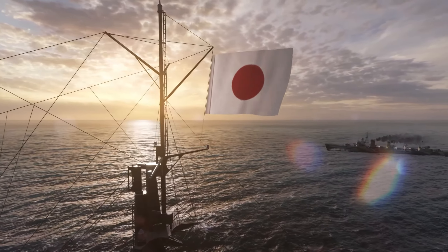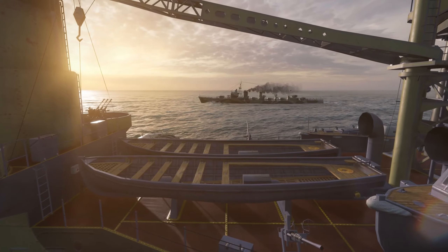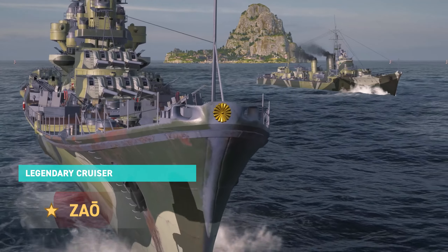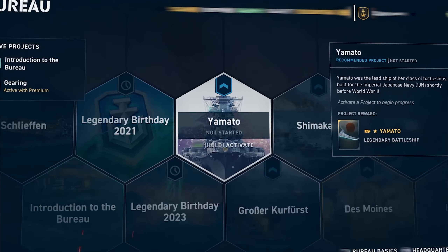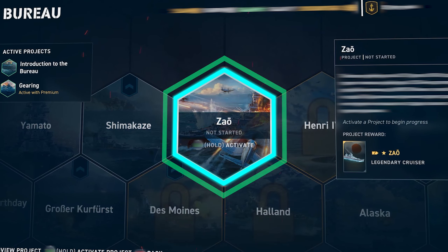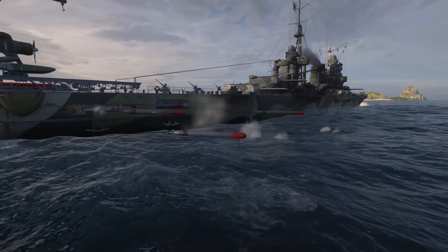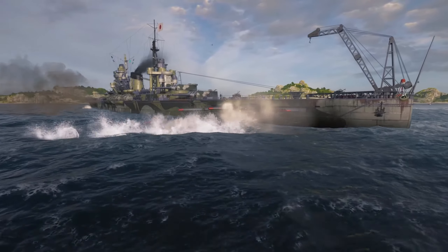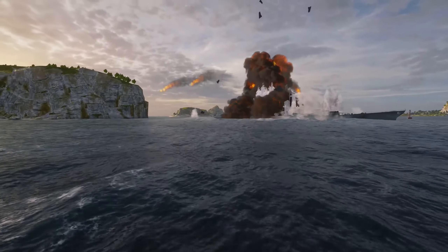Continuing with more exciting news about Japanese ships in World of Warships Legends, the legendary cruiser Zao makes her debut through the dedicated Bureau Project. As the pinnacle of Japanese heavy cruisers, this vessel is armed with rapid torpedoes, exceptional 8-inch guns, high-speed, all in one stealthy package! Her Bureau Project becomes available in the store starting December 1st!